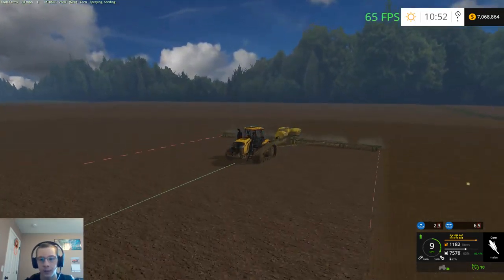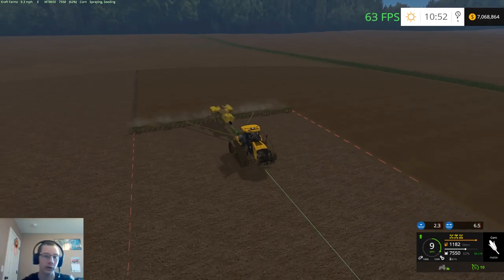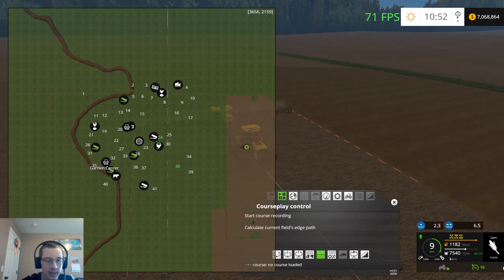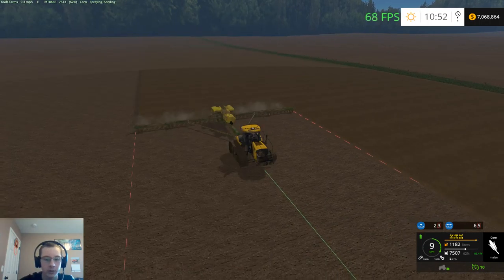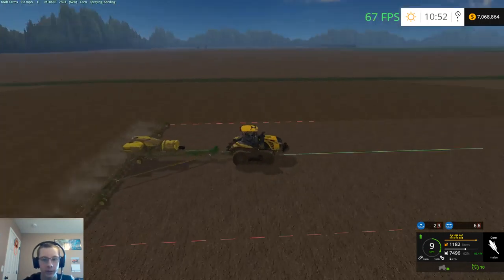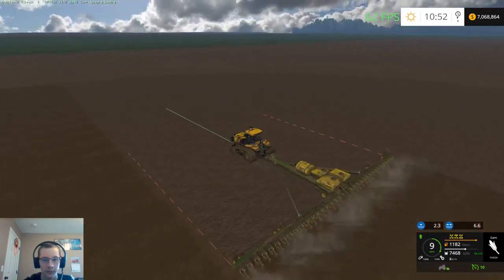I just have to remember how to remove those markers because I removed them on my other map. The only ones I didn't get were the white ones, and I think those are storage triggers — I don't think you can get rid of those ones, but I could be wrong.